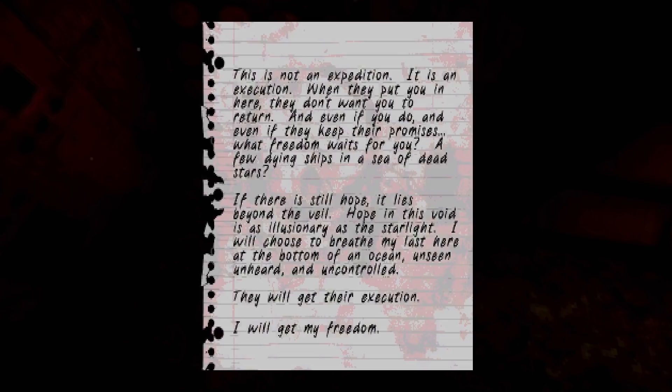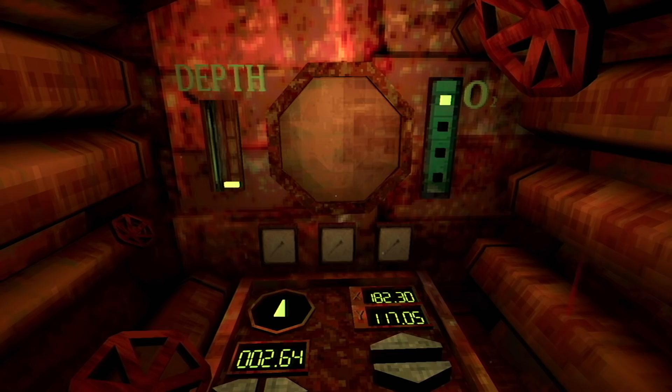If there is still hope, it lies beyond the veil. Hope in this void is as illusionary as the starlight. I will choose to breathe my last here, at the bottom of an ocean — unseen, unheard, and uncontrolled. They will get their execution. I will get my freedom. This is the camera, which is forward-facing. We're facing north, I think. So let's have a look.